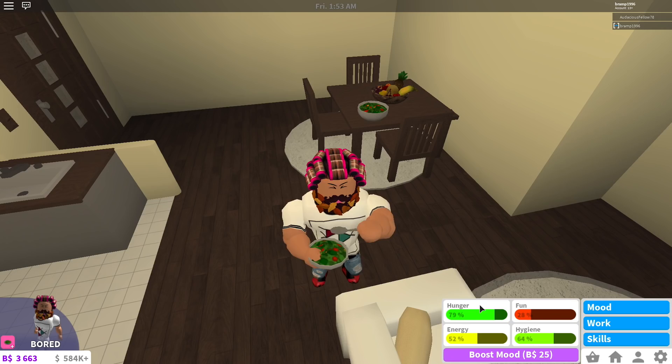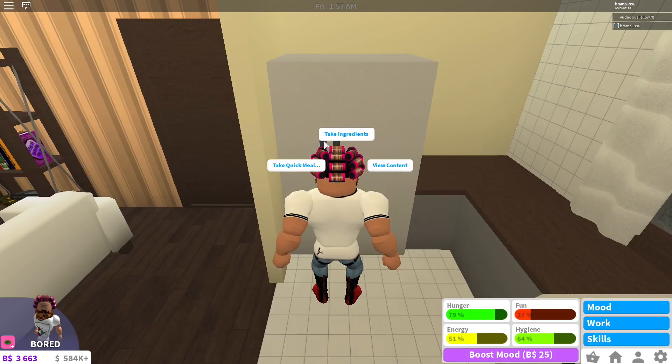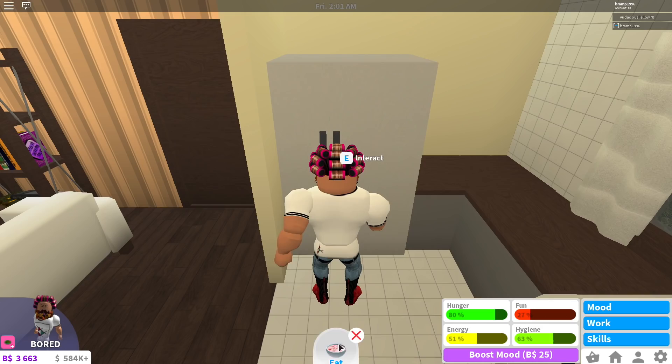My hunger will go up. I'm going to take a quick meal for the next portion — interact again, take a quick meal, go for the yogurt, which is $4. If I eat it, my hunger goes to 100%.